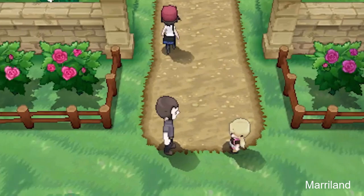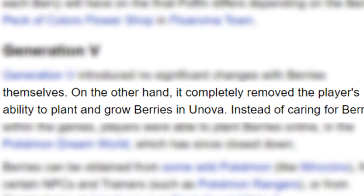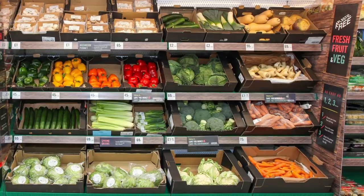In fact, in Hoenn there is some precedence for this. In X and Y there is one route where you can grow berries, and I believe in Unova you can't plant berry trees at all if there are any in the wild. Alternatively, it might just be for convenience. As for who does this and why, my guess is as good as yours, to be honest.